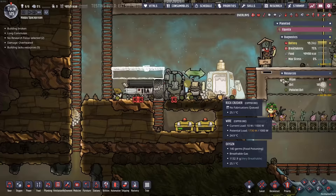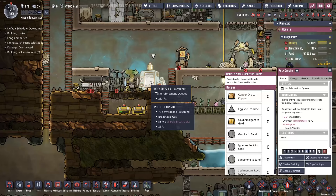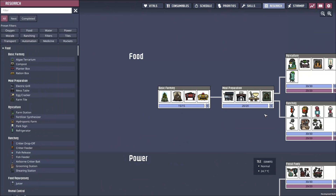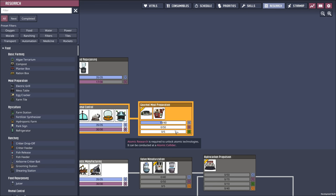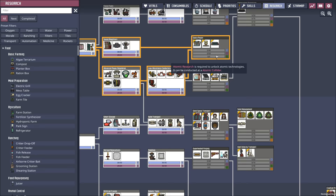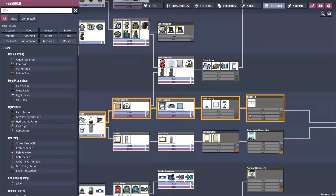Let's at least start off by moving where I'm actually doing the cooking - doing it right there just isn't working. Let's go ahead and get rid of this, and that one, and that one. We probably want to have the advanced grill as well, which of course requires atomic research. Because what kind of gas range doesn't require that? Speaking of that, I should probably get the atomic research up and running.